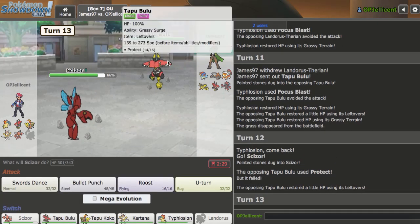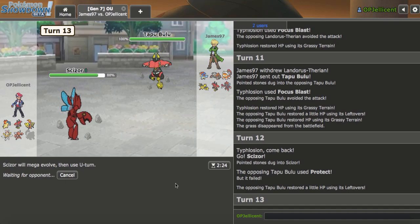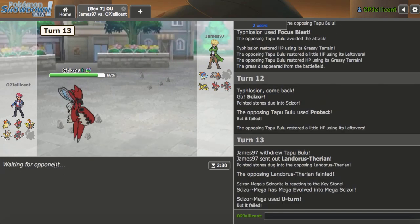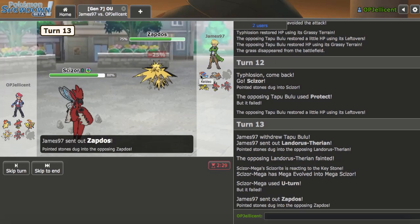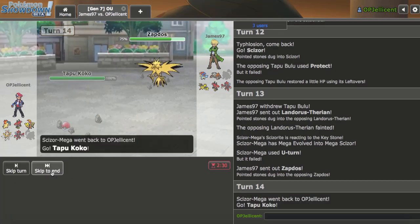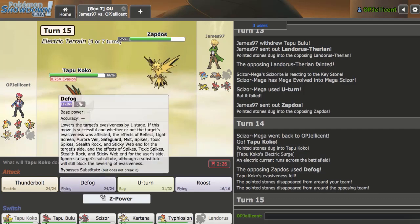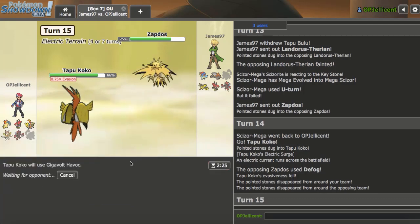Here I can just go Scizor. My opponent decides to go for Protect. I actually think Scizor might be one of my better ways of winning this game, so I'll go for a U-Turn into the Lando sack. Scizor has potential here, and so does Kartana. I'm thinking maybe Zapdos or Keldeo would come out — yeah, Zapdos comes out. I can just go Coco on Zapdos. Defog might be better for me in the long run. So right now I'm just going to fire off my Gigavolt Havoc.